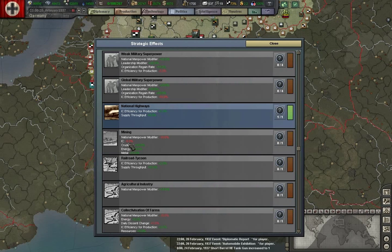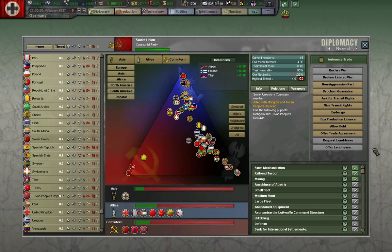Mining gives us more crude oil, energy, and metal but we lose a little manpower and some ICs. Railroad Tycoon gives increased production efficiency and increased supply output. Agricultural gives manpower. I'm going to choose railroad — Germany had a very well-developed railroad system and I'm looking for the efficiency and production here. I will take mining eventually if we get to that point; the oil is very useful.